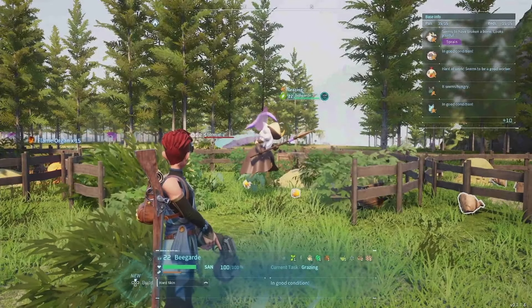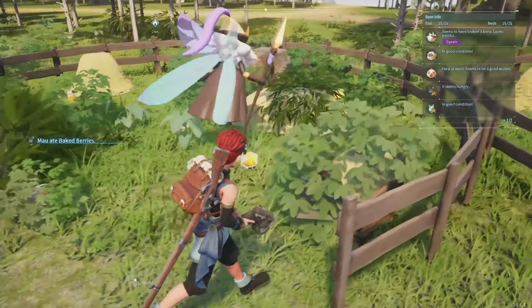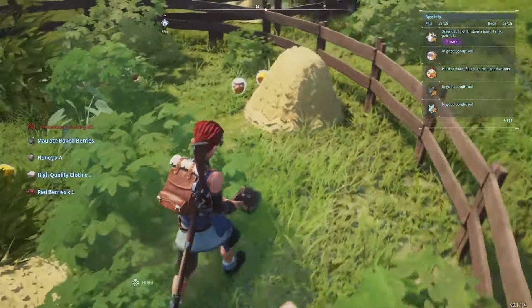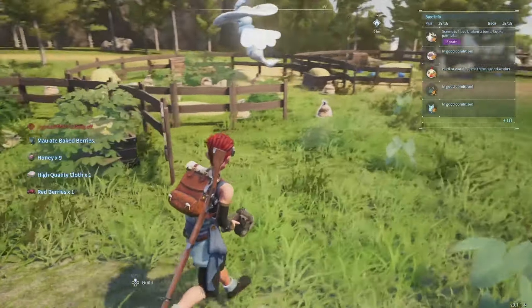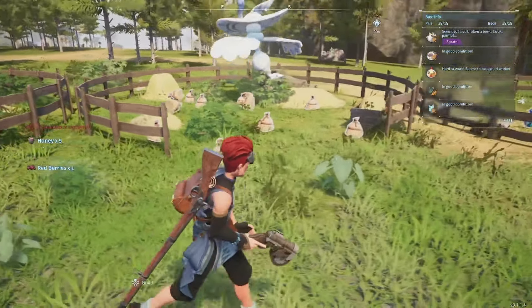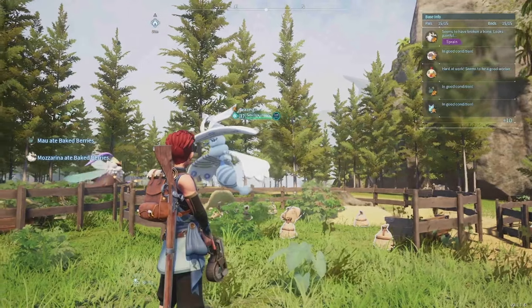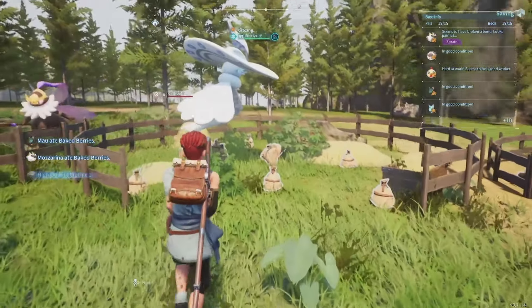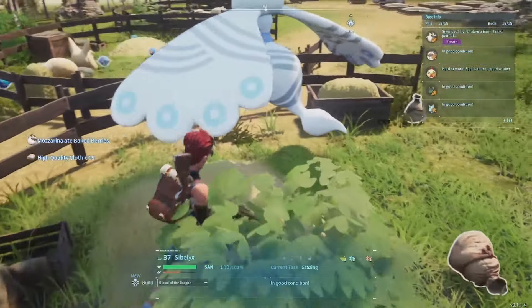So the Beegarde does make honey. Honey is unique in the fact that it does not have a global cooldown. Should you want to go out and attack the Beegarde and capture them yourself, do be aware the Beegarde do kamikaze and will run and try to blow your face off. Sybelyx is unique in the fact that it drops high-quality cloth, which does not need to be crafted from wool.